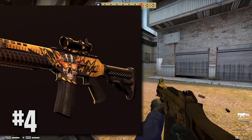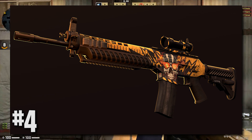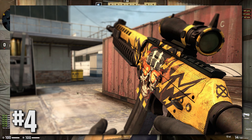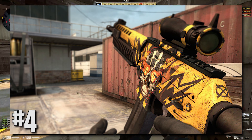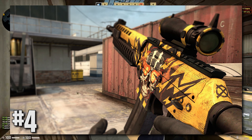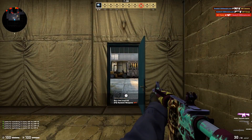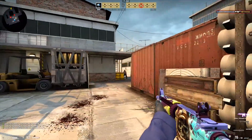Moving on to the number 4 spot, we've got the SG553, or the Krieg Hardwired, which has a mean-looking skull on it with bomb numbers all around it, surrounded in detail black and yellow lightning bolts or electrical signs. I like the color and the design is very well done, but my only complaint is the gun isn't fully covered — the handle on the stock and the magazine could have had color added. But I've never made a skin in my life, so who am I to say?